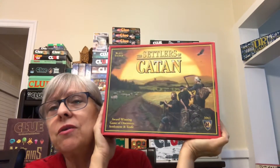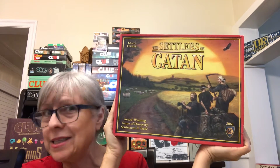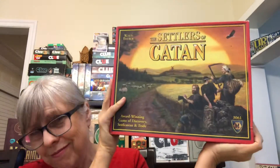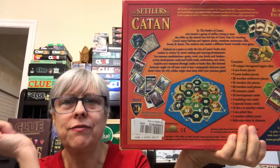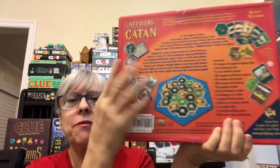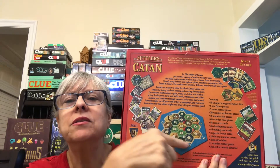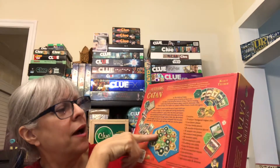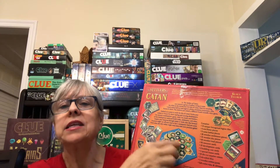You can start off really well with this, especially if you're not needing five or six people. This is the base game — Catan. It's a tile-laying game. You create the board every time you play; it's going to look different each time. Different areas and different numbers are going to be in different places. You collect cards so that you can build on the board.